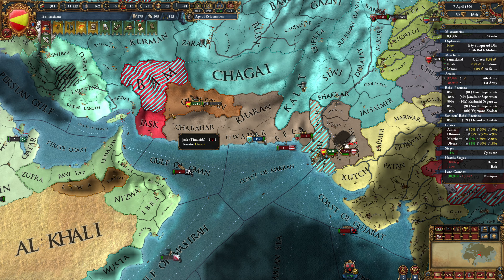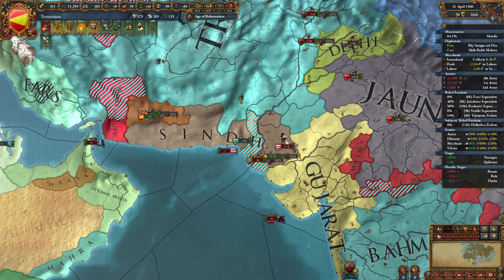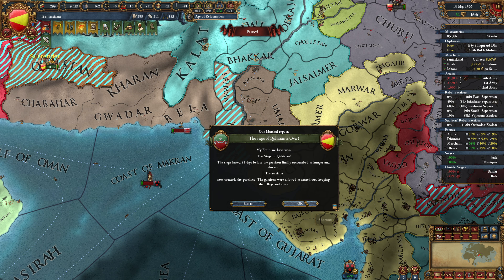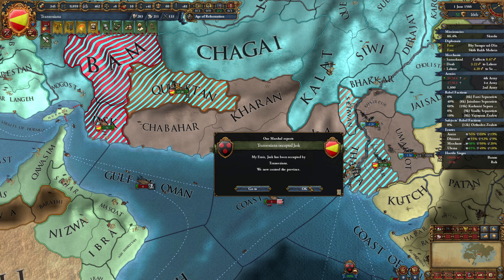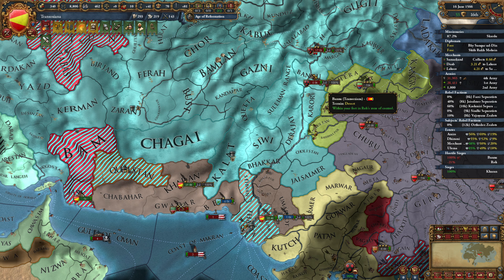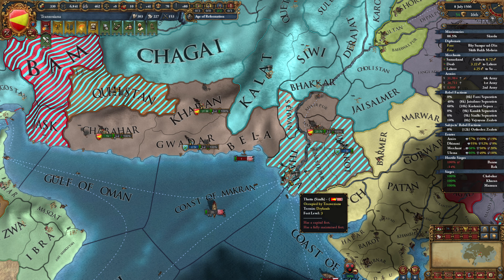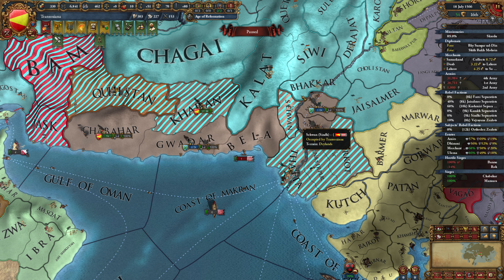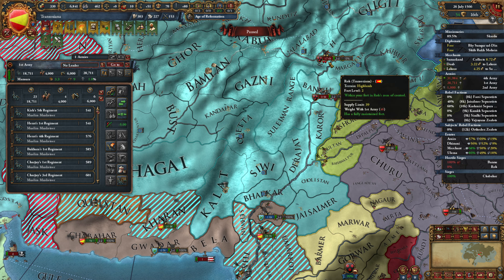This siege is going to be done shortly. I'm splitting off this unit to go take Jask. Nogai is down here fighting - thanks, Nogai. We took that over, heading into Karan, then over to Chabahar. We've almost got everything occupied here. They are not making good progress. Nogai is stack wiping that. Moving towards legalism is absolutely something that we want. We're at 99% war score, just wandering on up.